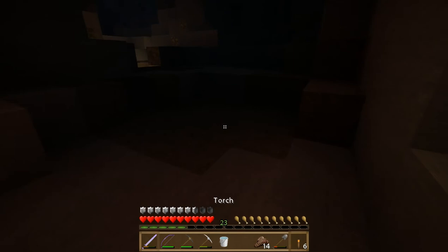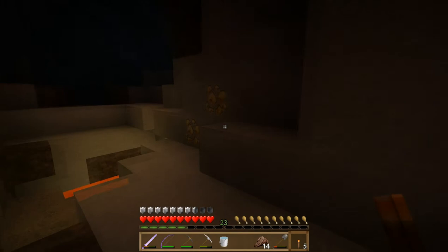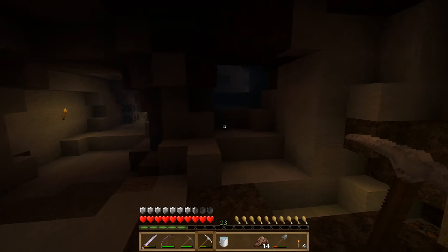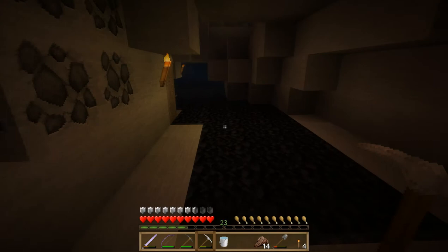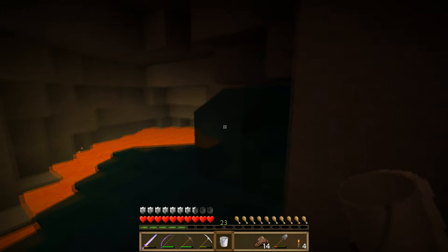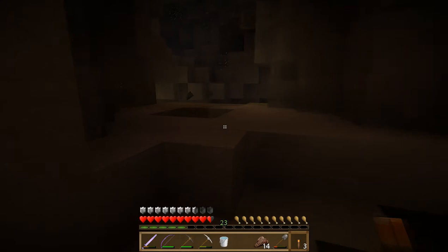If you guys are wondering, I always try to patch the water before going through it. That way it's kind of an indication that we've already been through there — if I leave the water flowing I tend to think 'hey, we haven't been this way.' That's why I always seal it up. I try to use dirt for most of the patch jobs, since you can tell it's been placed. Cobblestone would work as well since it doesn't naturally occur in caves other than with flowing lava and water.